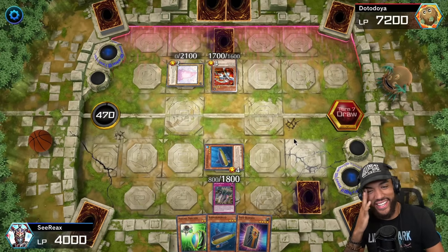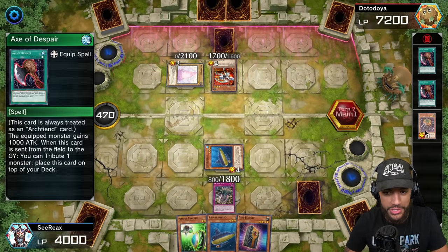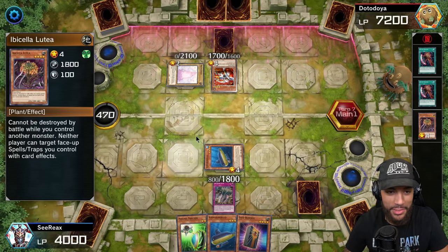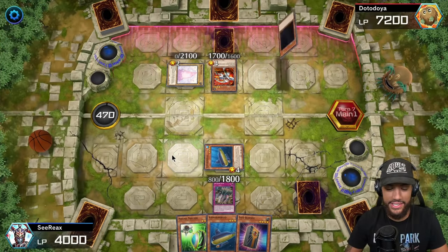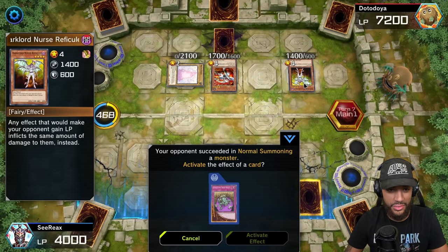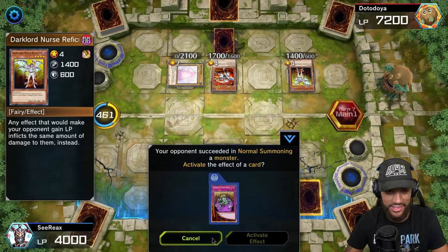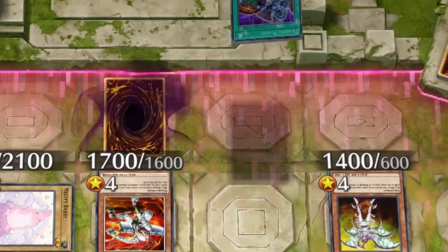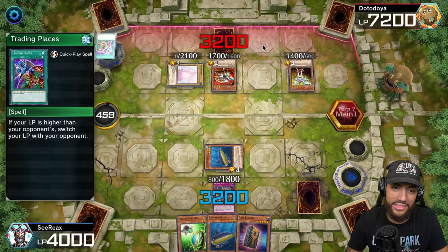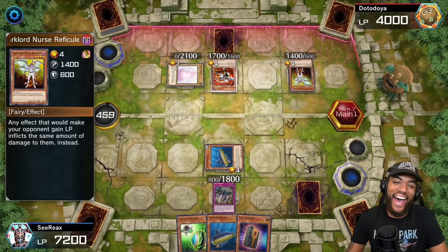Submarine Roid gets over my two Axes of Despair! I didn't read! You said you had no beaters and you started with a 1800 attack. I drew my combo piece - I'm gonna see if this works. Any effect that would make your opponent gain life points inflicts the same amount of damage to them instead. I don't have something like that - but I do! Nope, see I knew that card wouldn't work. That's half my deck gone and now I am in a bad way.